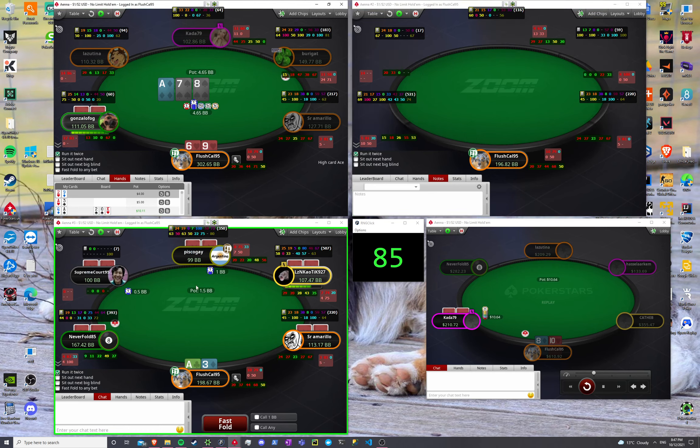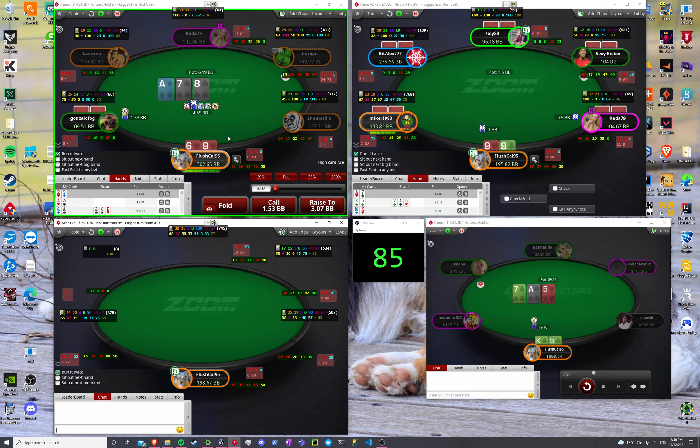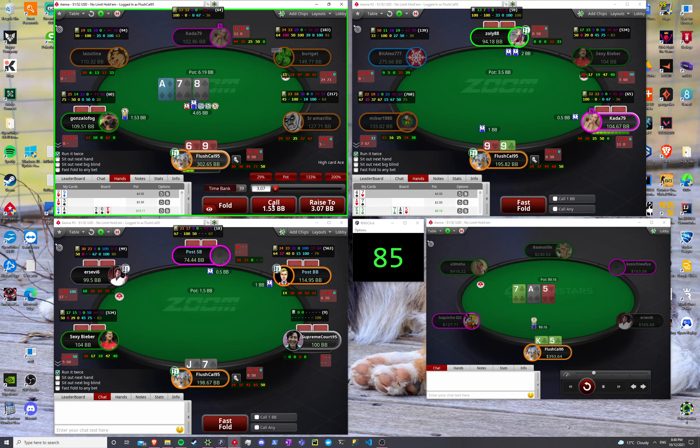85, not gonna check-raise. Against the recreational I just think it's going to be the best strategy. Even against this size, not raising when we roll 85 with this hand.